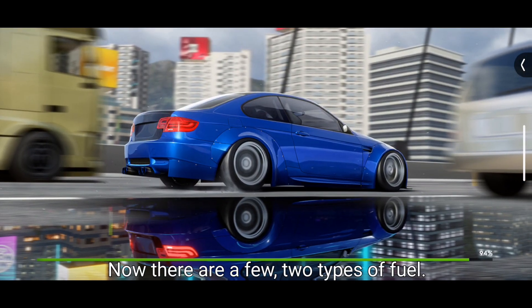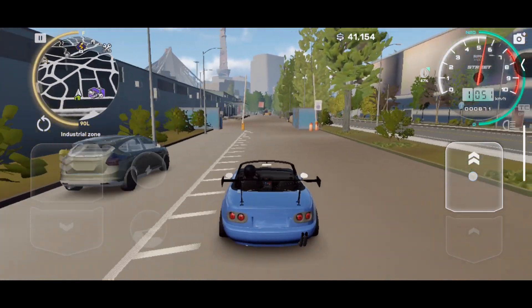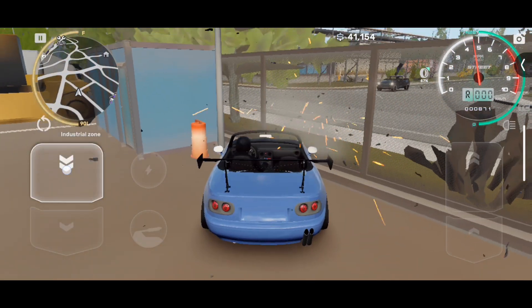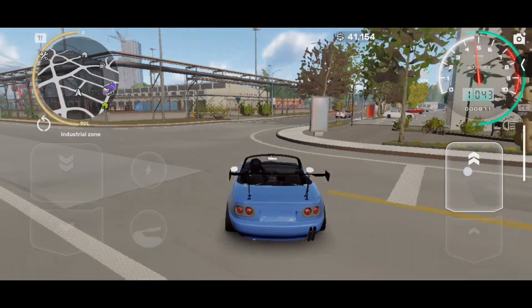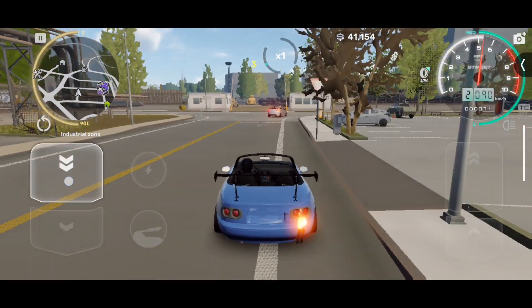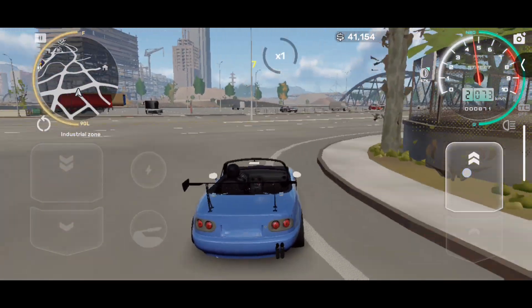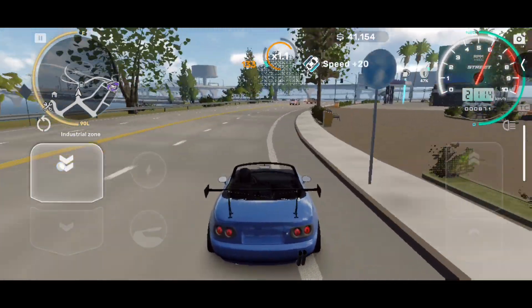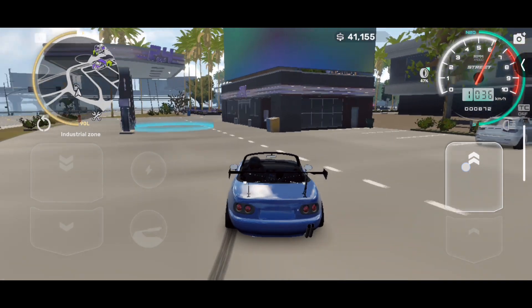There are two types of fuel: regular and sport. The regular fuel is the one you'll use, purchased with in-game money — it gives less speed but that's fine. The sport fuel costs gold and gives about 30 km/h of extra speed, making the car feel noticeably faster. Only use the sport fuel occasionally if your car feels slow; otherwise stick to the regular fuel and invest in a better fuel tank.